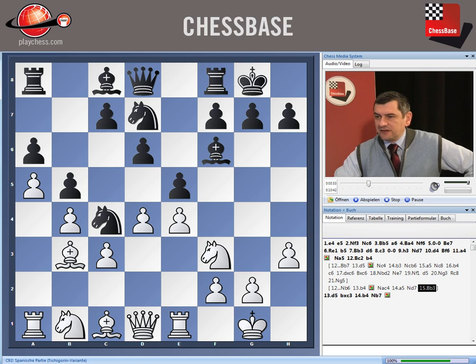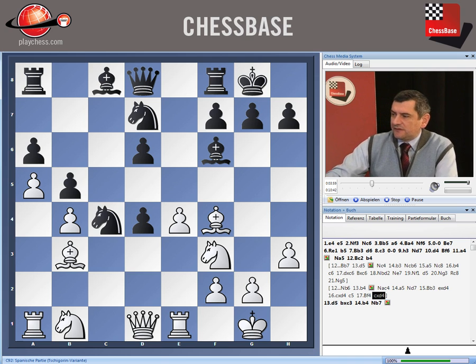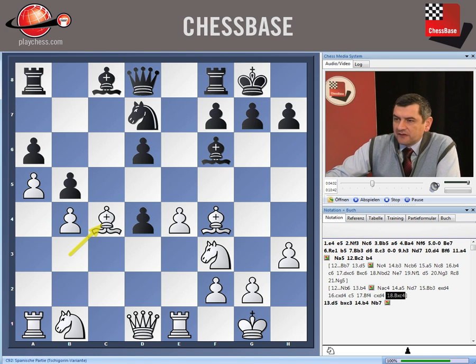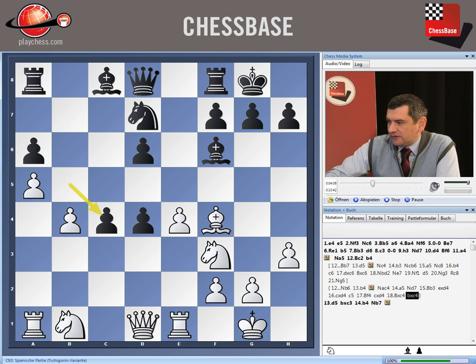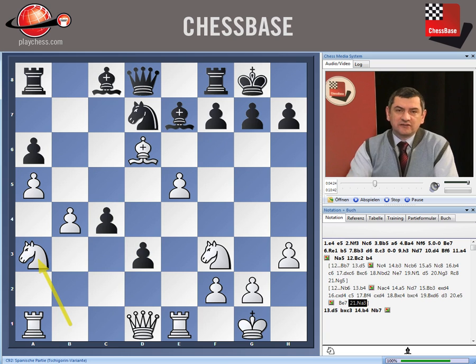After Bb3, Matanovic took on d4, cxd4, and played c5. Bf4, Bf4 — here Matanovic took on d4, which gave Fischer very good play after taking on c4, Bxc4, and Nxd6 first. The point was that if d3, then e5, and these two pawns are very weak. The idea is that after Be7, Ne3, Black is losing both of them.